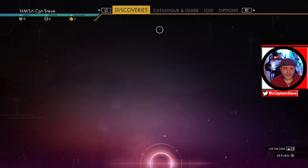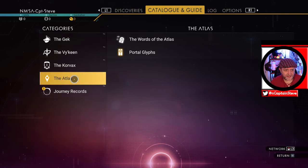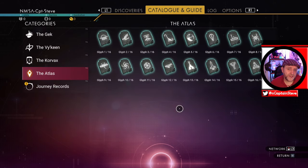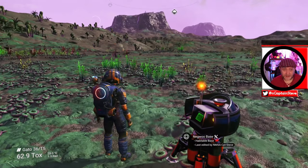So here's my ship — it's lovely and fixed. Head on over to this base computer. All you need to do is hit this and hit Claim Base. It doesn't really matter what sort of planet this is. You're inside Creative Mode, so you don't have to worry about your life support or hazard protection at the moment.